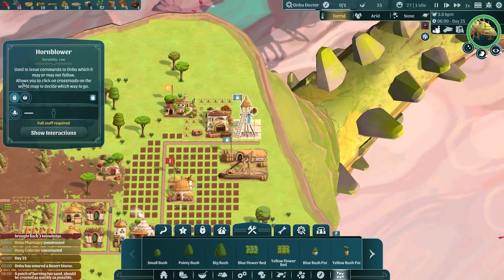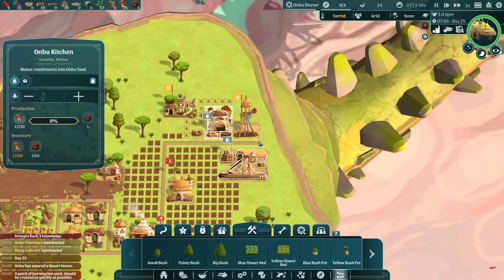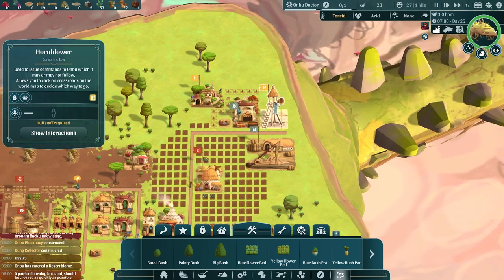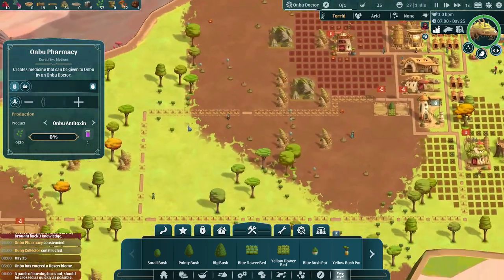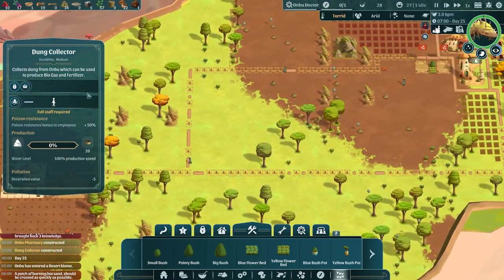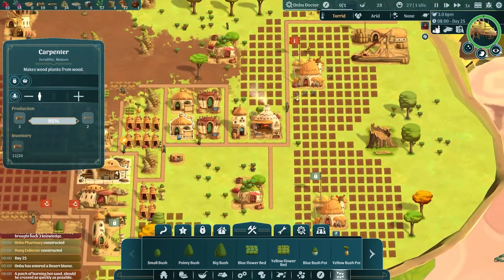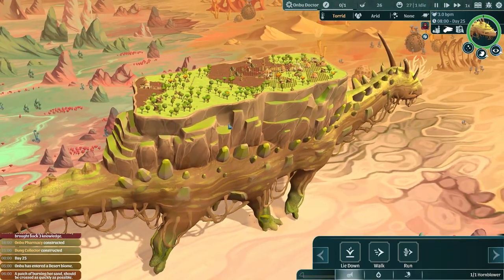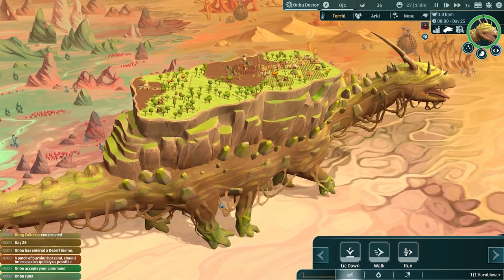Oh no, we don't even have anyone working here! Quick, get a worker — you go work there because it's right next door. Come on, go work next door, close this up because we need you to go there. This is very important — with haste! Who's going to go work in the hornblower? We need Onbu to run.